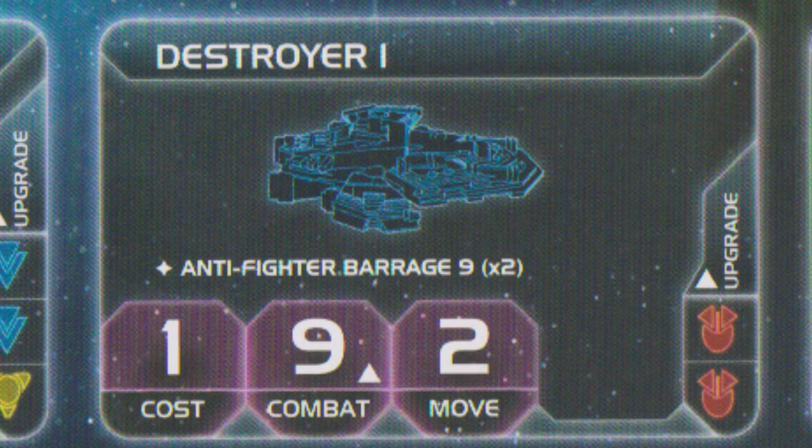Fighter screens are used primarily to keep hits away from the other capital ships. Twilight Imperium 4 has a way to deal with those pesky fighters, and that's with the destroyer. Destroyers have an ability called anti-fighter barrage, which means at the very beginning of space combat they get a free shot against the fighters. The first level destroyer has an anti-fighter barrage of nine — hitting on a nine or ten — and it gets two dice. It's a one-time beginning-of-combat ability, but it can help clear that fighter screen out a little, and it still fights in regular combat.